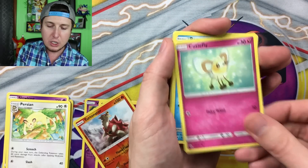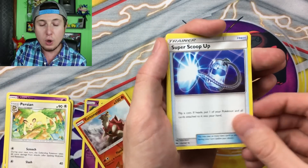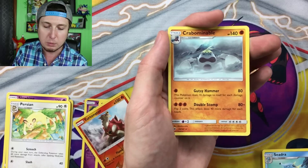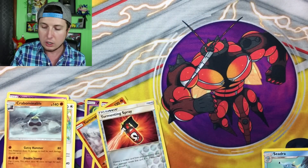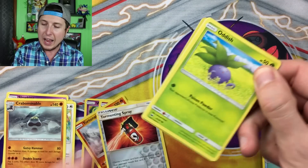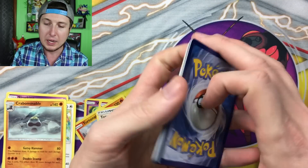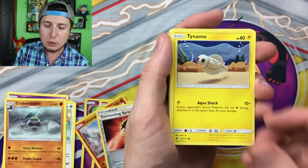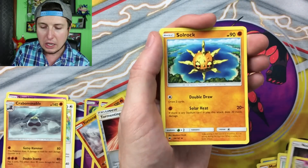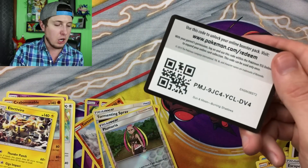Now I have yet to pull a Hyper Rare Charizard GX. We all know how hard it is to pull one — I think it's like one in every 2,000 booster packs, maybe even more than that. So the odds of finding one are very, very hard. It's almost like a needle in a haystack type of situation. Escape Rope, Reverse Holo Plumberia, and an Electivire. There is the code card right there.